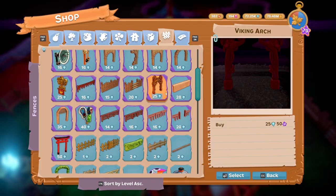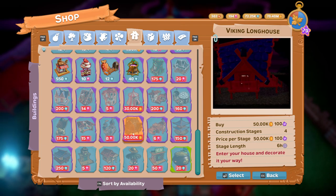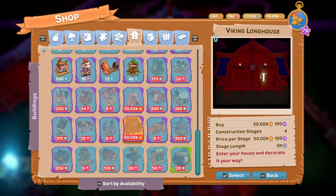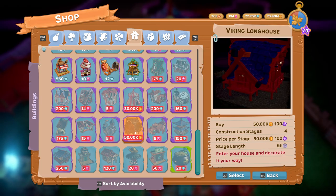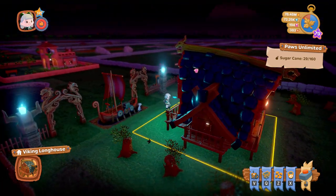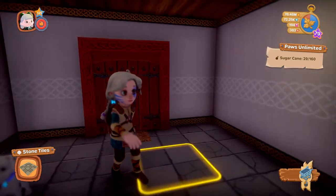Now we'll go on to the house. This is the Viking Longhouse — it's classed as a building obviously. The Viking Longhouse is 50,000 coins to buy, with four construction stages at 50,000 coins per stage, and each stage takes six hours. It's not as long as some of them. I like it — it's nice and unusual. I like the little torches on the front.